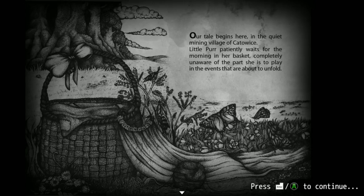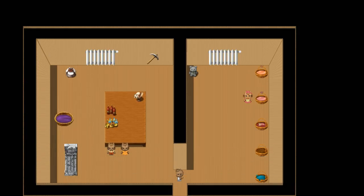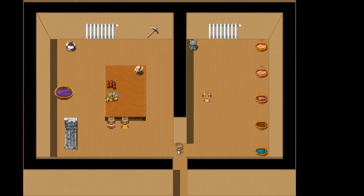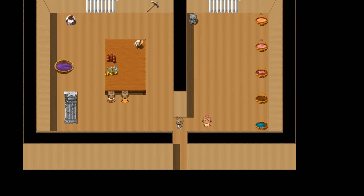Our tale begins here in the quiet mining village of Catawis. Little Purr patiently waits for the morning in her basket, completely unaware of the part she is to play in the events that are about to unfold. Time to get up — today is my sister's big day, I'll go see her. Using the control pad and talk to her by pressing A. Okay, it's all based on a grid, moving from square to square.